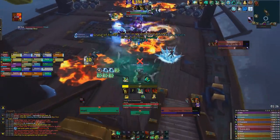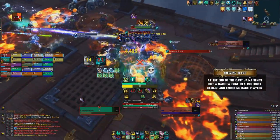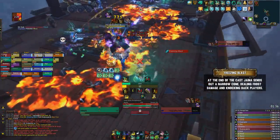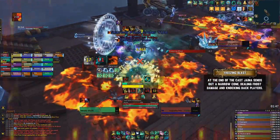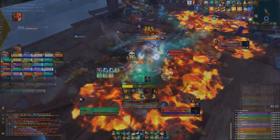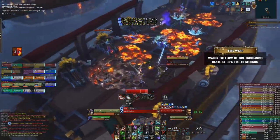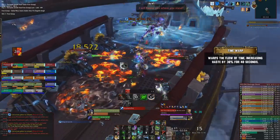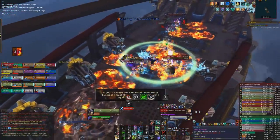One of the last things to mention in this phase is her Freezing Blast. This ability is cast towards the tank, and at the end of the cast, she'll fire off a large narrow cone of ice, dealing a big burst of damage and knocking you back a fair distance. Tanks, you just want to face the boss away from the raid at all times, and if it does end up going towards the raid, make sure you move out of it — if you are knocked back off the ship, you will just die. At 80% health she will cast Time Warp, causing her to cast abilities faster and more frequently. Just be ready to move out of the Ring of Ice quicker, as the cast time will be 30% faster.